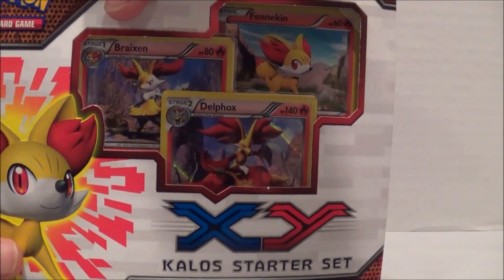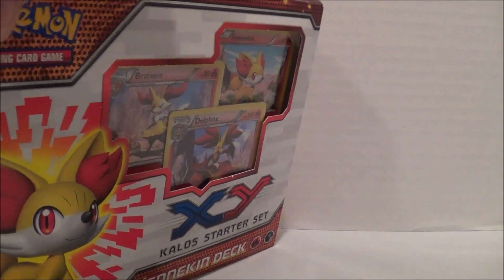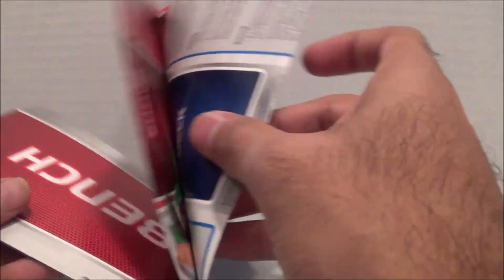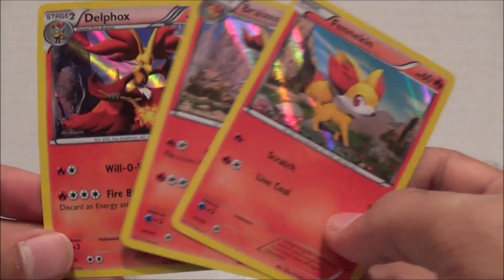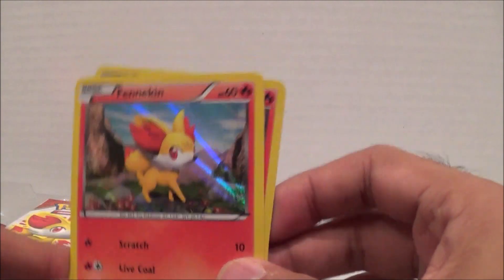Now we have the Fennekin deck. These were about $18 at Toys R Us but I got them at Walmart for $15, so definitely cheaper there. Same contents inside — same playmat. Here are the featured holographic cards: Fennekin — very shiny — Braixen, and Delphox. When I first saw Delphox's design I wasn't sure, but once you see it in the game it's pretty sweet looking. I really like the designs they have here.